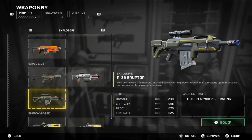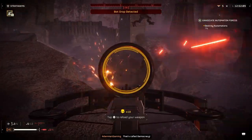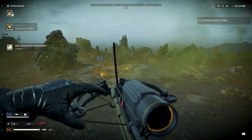Right above the Eruptor in the explosive category is the new CB-9 Exploding Crossbow, which one-shots small enemies, takes several shots for slightly bigger enemies, and racks up damage on big enemies. It has a really good fire rate and you don't have to reload after each bolt. It's so useful to quickly deal explosive damage, and I found it to be one of the most fun guns to use.